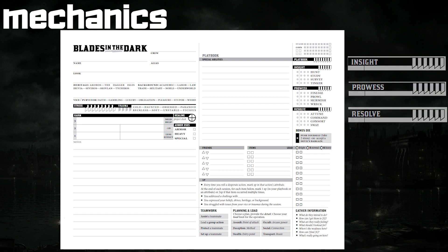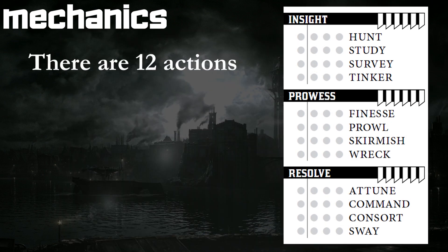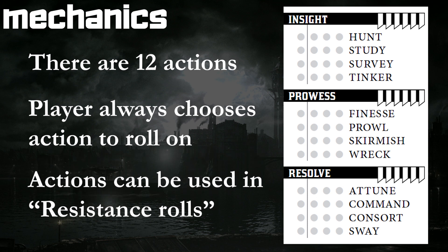These three attributes each contain four actions, and these are the only actions that you ever roll on in the game. You can level up each of these actions up to four, wherein if you wanted to test the action, you could roll up to four d6s plus bonuses. The player always chooses the action they want to use in a situation, and this goes to the narrative nature of the game. Actions can also be used to reduce the severity of a negative consequence a player suffers.